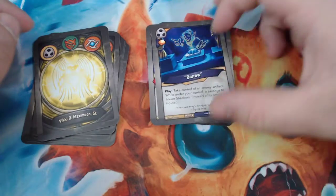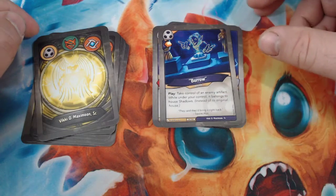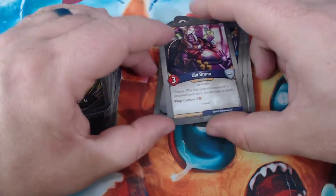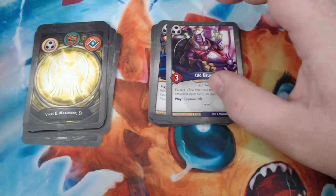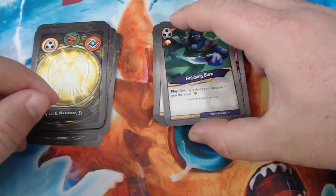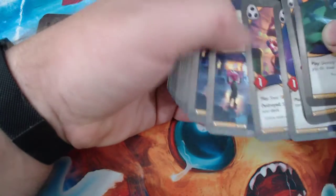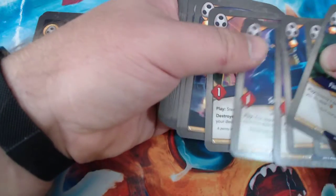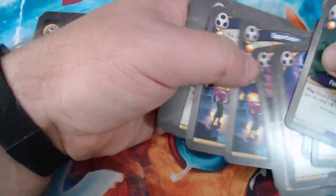Borrow — great artifact control — is an action with a bonus Amber that lets you take control of an enemy artifact, and while it's under your control it belongs to House Shadows instead of its original house. Old Bruno is a three-power elf thief with Elusive and play-capture three — that could be useful for the Mug too. And Finishing Blow is an action with a bonus Amber: play, destroy a damaged creature; if you do, steal one. That's a really fun combo with Look Over There — you do two damage, steal one, then finish it off and steal another one. This is a solid Shadows. The only thing is I wish for more Rad Pennies instead of Subtle Autos, but Subtle Auto can be fine.